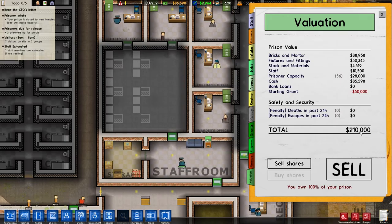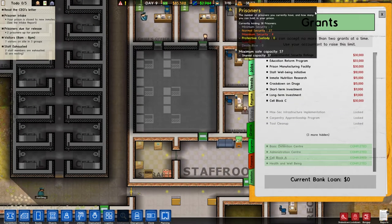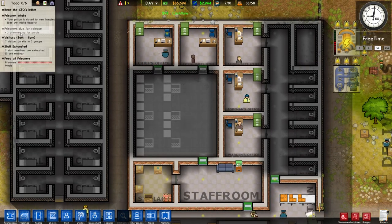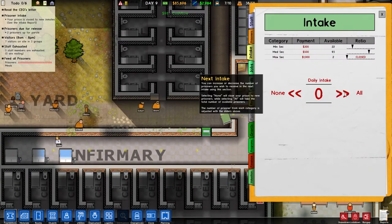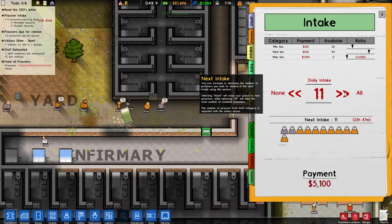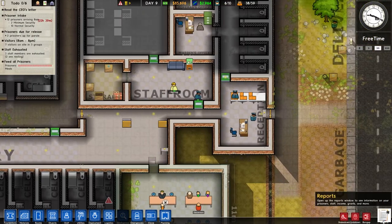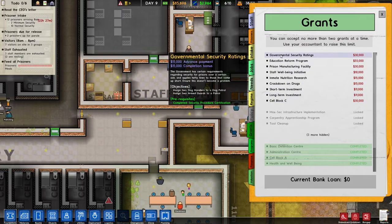We are at 210,000 in value. We are doing okay. Let's check our grants — we did get up to 50. I remember there are two prisoners up for parole. We need a parole room yet. Your prison is closed to new inmates — that's not what we want. Let's take in 12; that'll get us to exactly 50. Do we have the grant for 50? I think we already got it — we already passed that grant, so let's get another one.